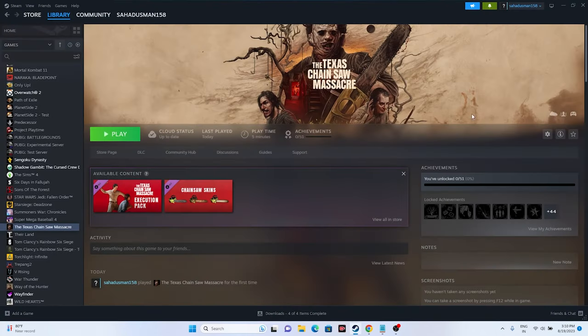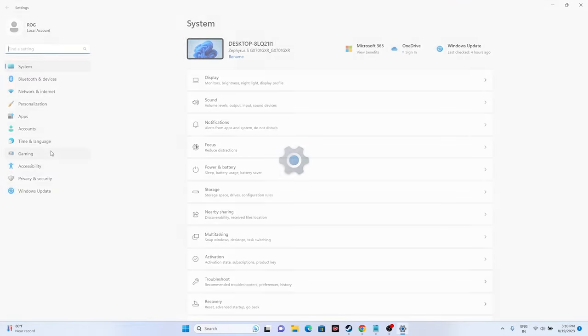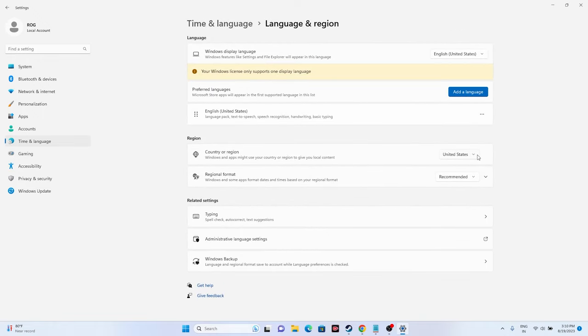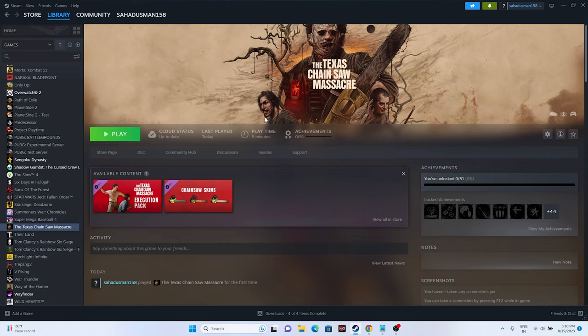Also make sure your region is correctly set. Go to Time and Language, then Language and Region, and select the appropriate country and geography. Then try launching the game.